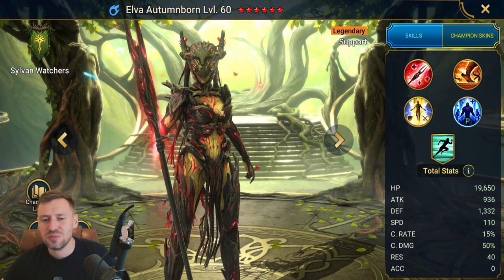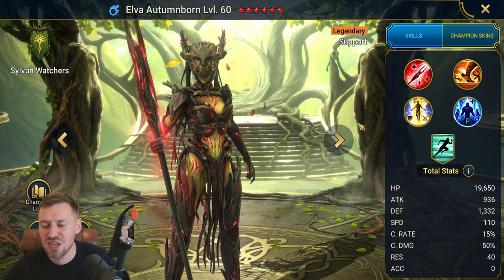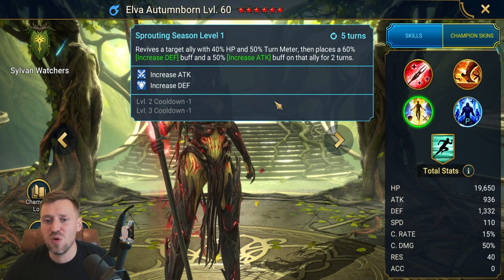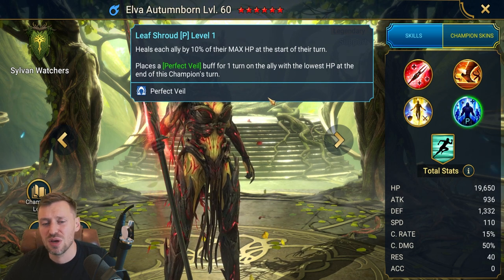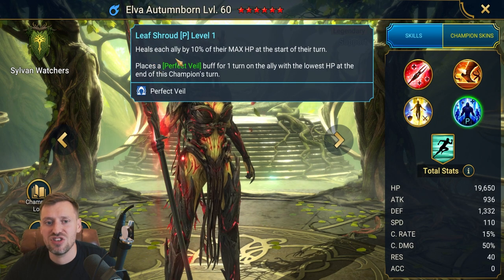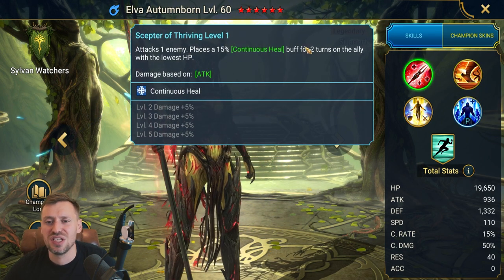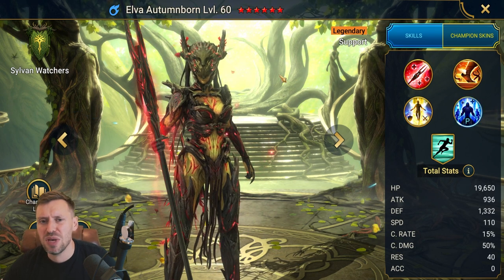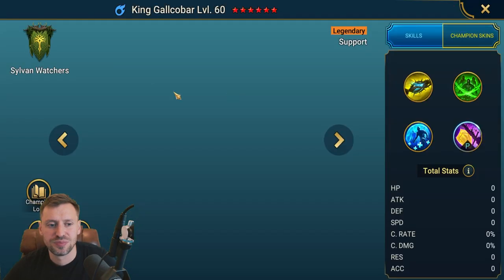Elva — one of my favorite champions. Amazing for Hydra and any dungeons you need help with. She has a three-turn cooldown on her revive; build her super fast and she'll just be reviving champions for days. Her passive brings perfect veil for any low-health teammate, she heals every champion on their turn like Seals' passive, she cleanses, brings block debuffs, and throws out continuous heals. Great for Hydra, dungeons, live arena, classic arena, and tag with Stone Skin. Absolute beast.